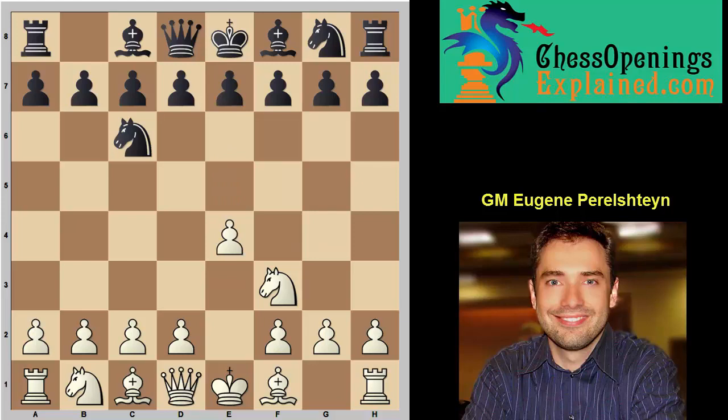Most of them will play d5, and this is the theme of today's lecture. This will be very similar to the Center Counter or the Scandinavian, except the knight is on c6 — after we take and queen takes. But before we delve into that theory, let's talk a little bit about the rare move knight f6.